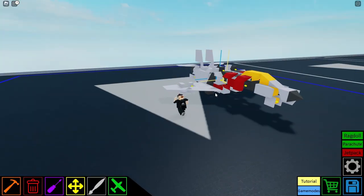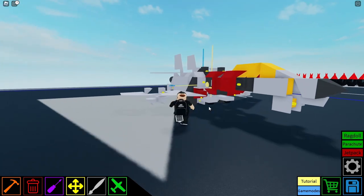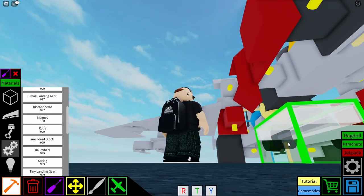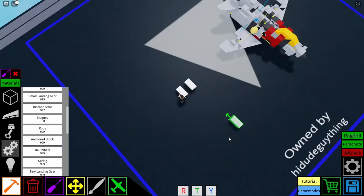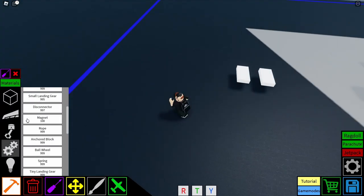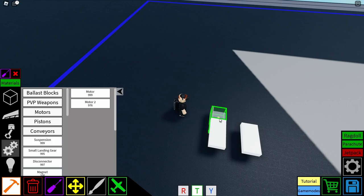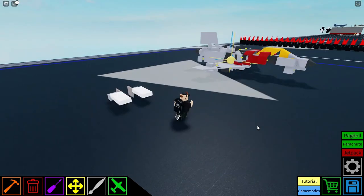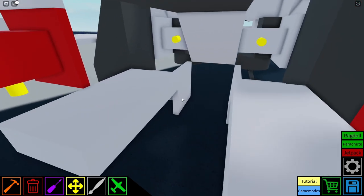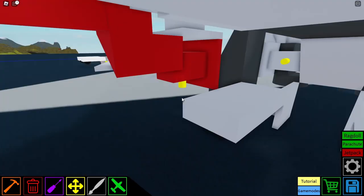Okay, so now I'm here in build mode. I think I'll start back at the center right there, so we'll just do landing gear. This probably isn't lined up at all but I don't really care. Let's check the motor configuration — this one is F and backspace, this one is backspace and F all the way around. Pause the video to look at the angles and stuff.